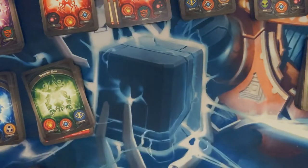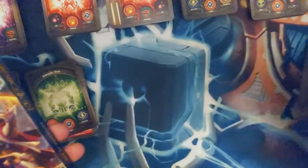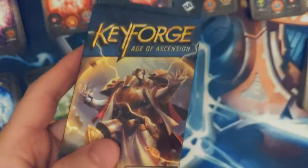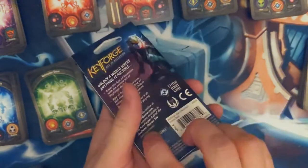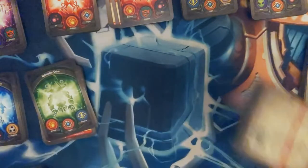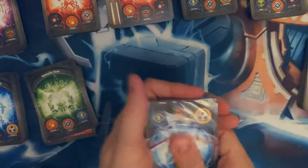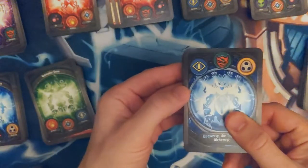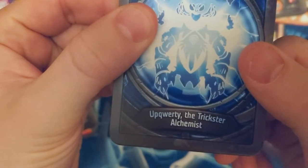Everybody — we have one final deck. This is the last one, this is it. After this there is no more. All right, what do we have here? Nice — Sanctum, Untamed, Shadows. QWERTY the Trickster Alchemist — QWERTY, with a keyboard.